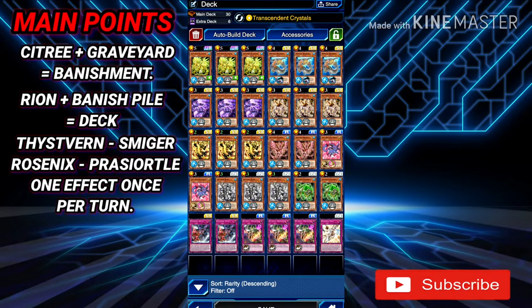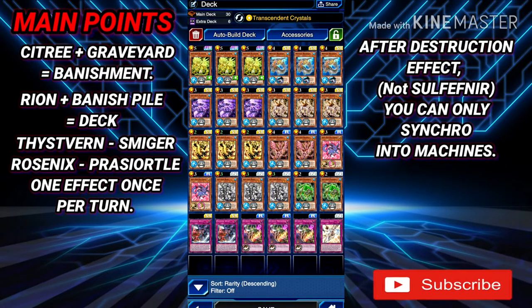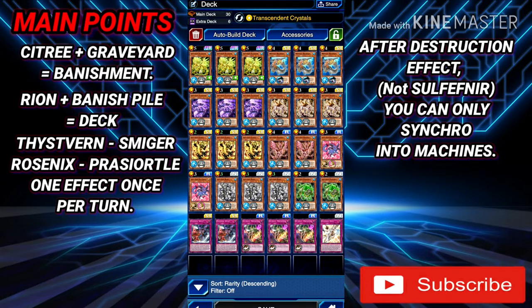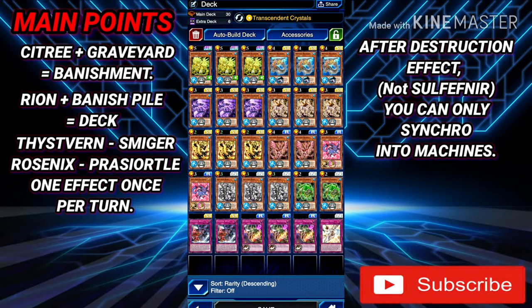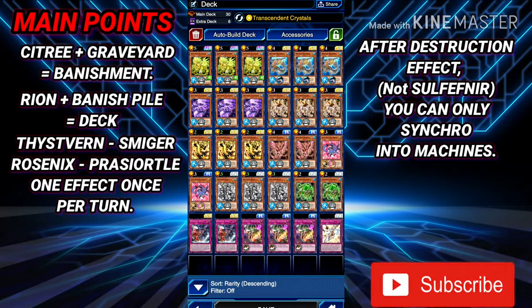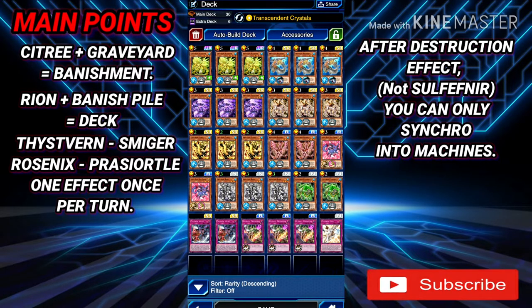Once you banish Vern from the graveyard to search for a Crystron monster, if you then summon or special summon a Vern, you cannot use Vern's effect to destroy a monster and special summon a tuner. So Vern, Smiger, Rosenix, and Turtle — you can only use one of their effects per turn. Also, once you activate their destruction effect — destroying a face-up card to special summon a tuner — you cannot synchro summon into anything other than a machine-type monster. If you're playing Black Rose Dragon, Brionac, or White Aurora Dolphin, you cannot special summon those after triggering the destruction effect.